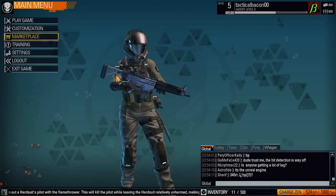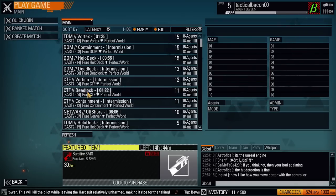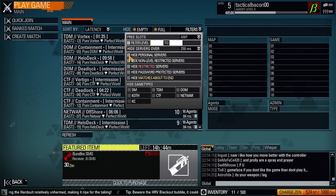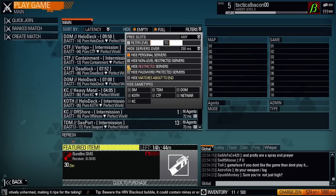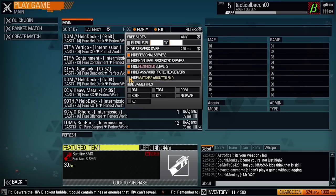So if you want to buy stuff, the quickest way to get GP is to go to the server browser, go to Filters, make sure you hide personal servers, hide restricted servers, password protected servers, and make sure you hide matches that are about to end.